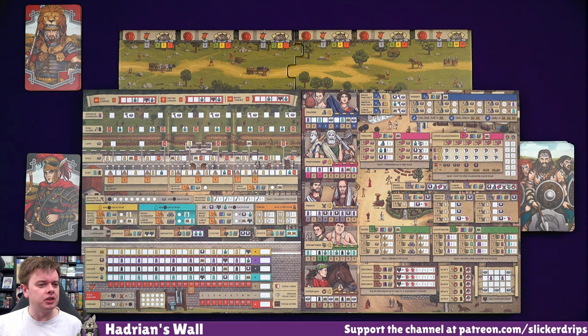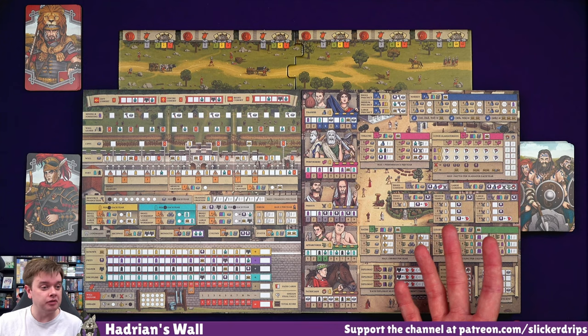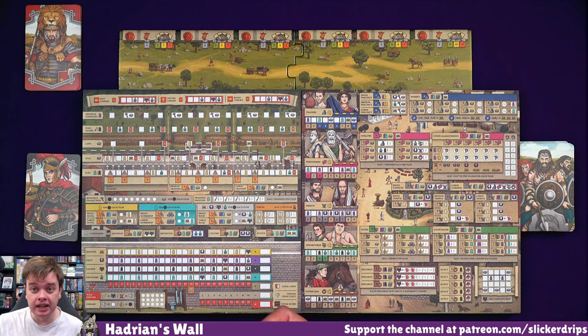So we are going to be trying to bolster the defenses of Hadrian's Wall. We're going to be trying to recruit all sorts of people, build all sorts of buildings. Basically we're going to flip over cards, get meeples relating to those cards and spend those meeples to cross things off on sheets - and lots of those crosses are going to lead to other crosses. It's always very satisfying. It's like a great big Ganz Schön Clever.